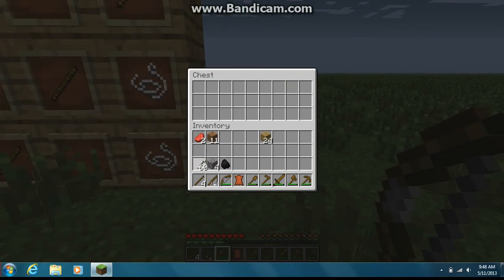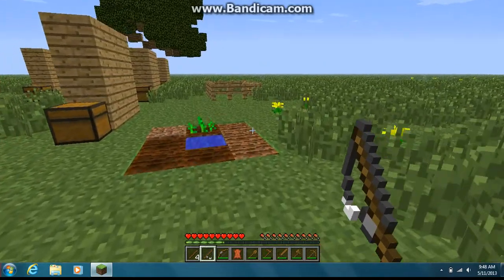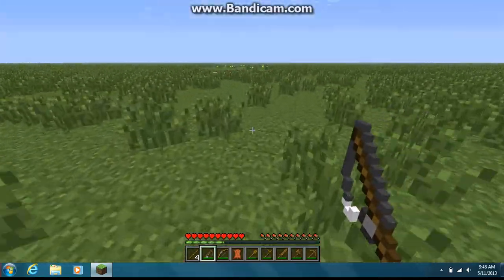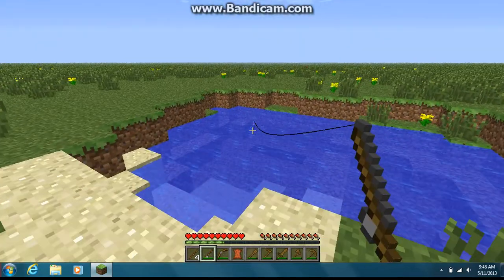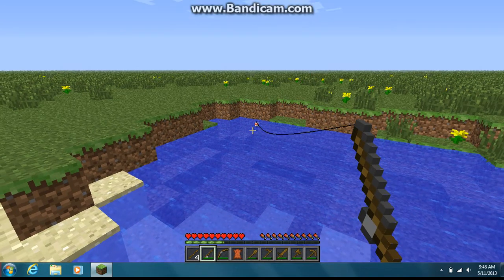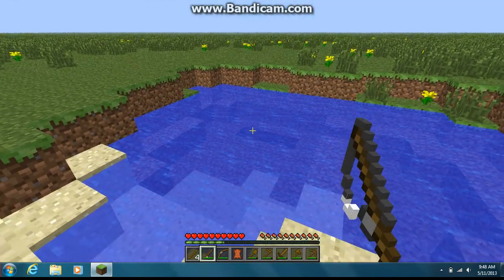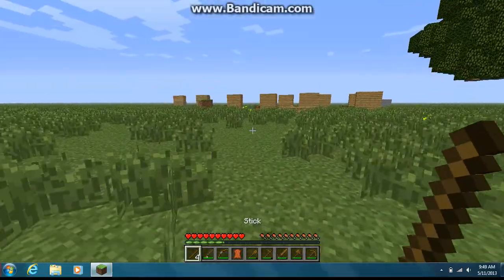Now, last thing is your fishing rod. I have no water source nearby except this little one. But if you use this water source and it doesn't get stuck in a block like that, it will catch fish. There's a water source over here, so try using this. Let's see if we'll catch any fish. As you can see, it bobbed, but for some reason it didn't give me anything, which kind of is a bummer.